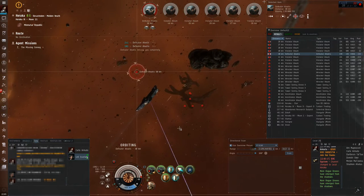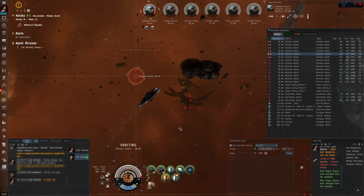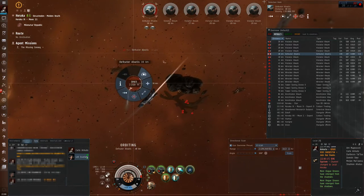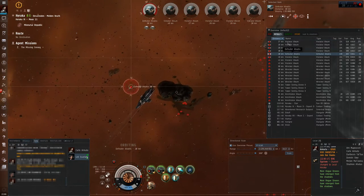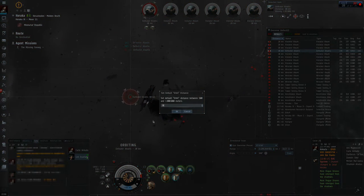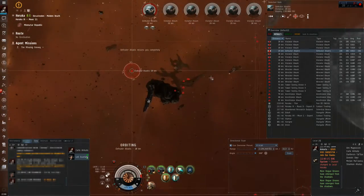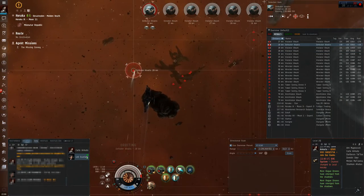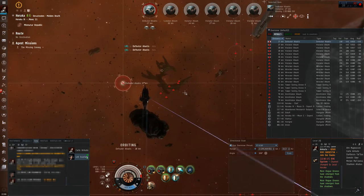Each kind of missile launcher can only use its properly sized and ranged missile. For example you can't use rockets on a light missile launcher despite them being the same size. Like other weapon systems, missiles are meant to hit only ships that are the same size or bigger than the missile you are launching.